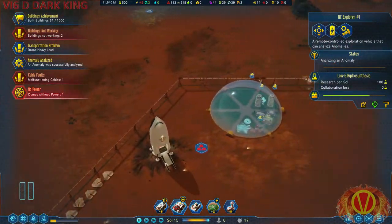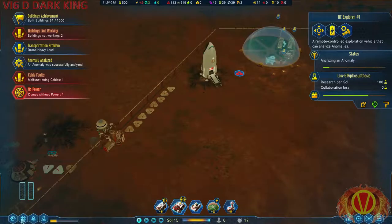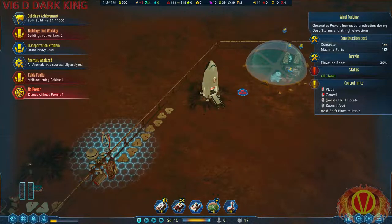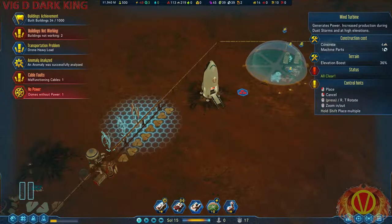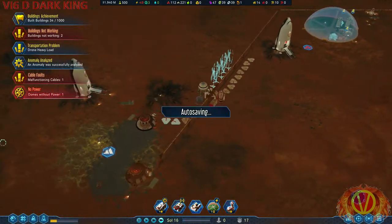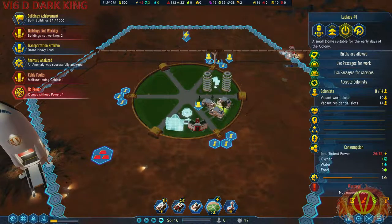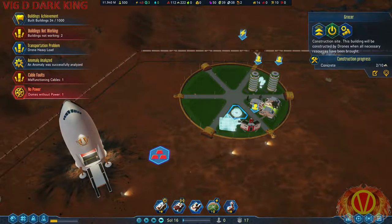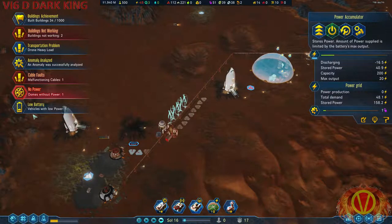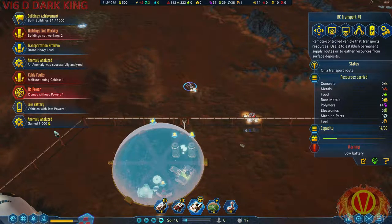Cable fault reported. We have a power shortage. Now that I have the machine parts, I'm going to get some wind turbines — only solar isn't working for me. Come on, you've got the concrete, so get building. Vehicle battery low — you're going to unload so you can recharge. Oh, heck yes!